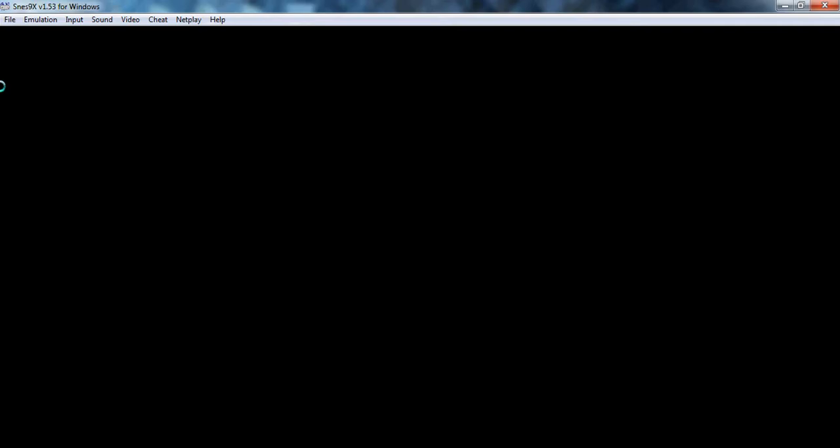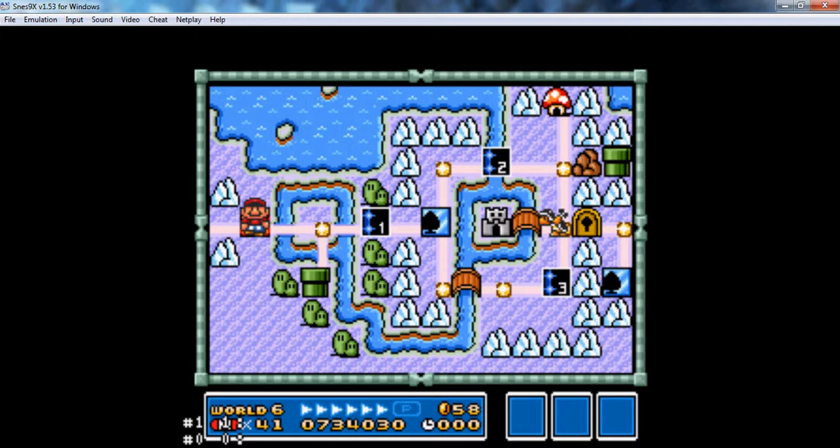In this video we're going to move along with world number 6 now, the ice world. So let's get started, load up SNES9X X64 and the ROM.